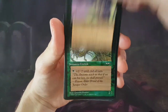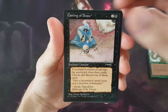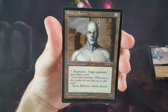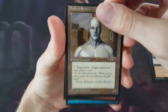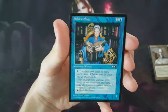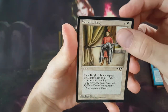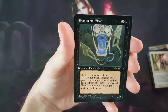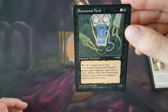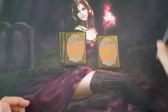Fevered Strength. Yavimaya Ancients. Casting of Bones. Soldevi Sentry — 1/1 Artifact Creature. Veteran's Voice. Soldevi Sage. Errand of Duty. And Phantasmal Fiend — 4 mana 1/5. Wonder how many 4 mana 1/5s are made anymore. Probably not many, if at all.